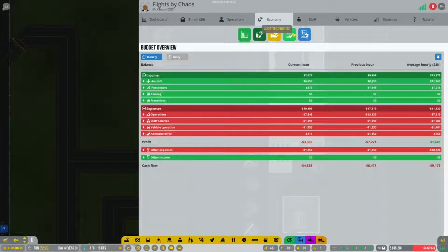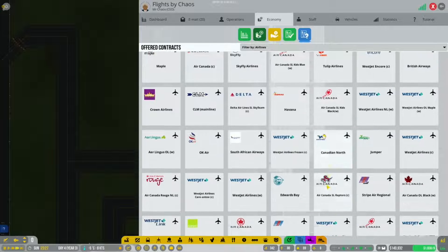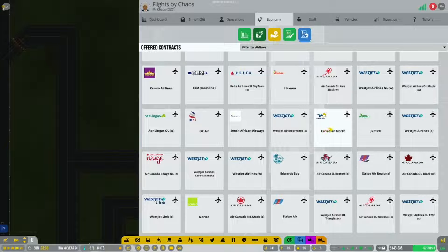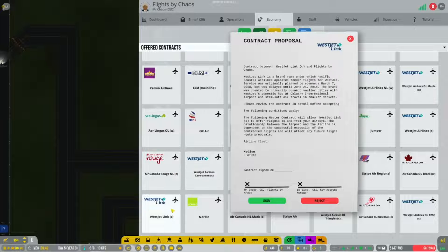In contracts - offered contracts - I want airline contracts only. We've got Air Canada but I don't want international flights, I want more local ones. We've got more Air Canada options, and West Jet Encore - I think we should get more West Jet Encore. There's also Canadian North - that's a medium contract between Canadian North and Flights by Chaos Airline. Maybe that's the one we get.